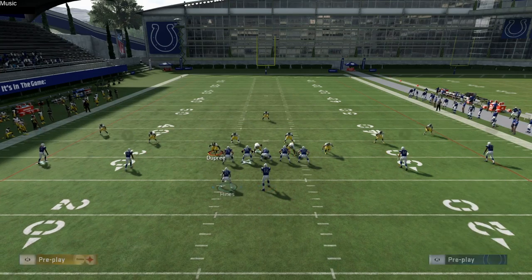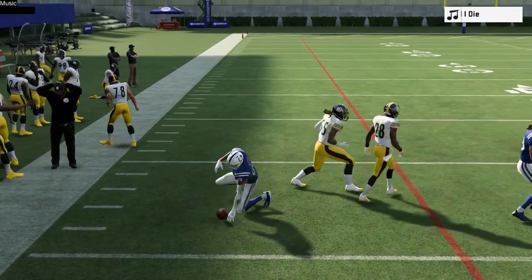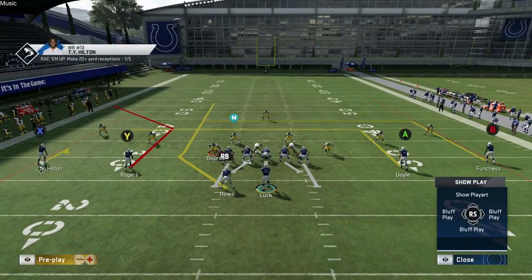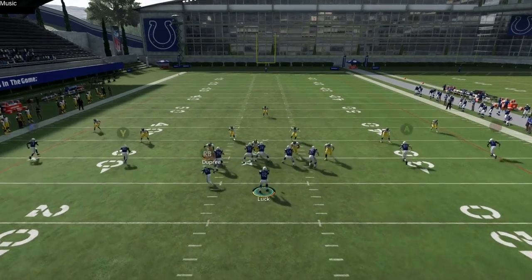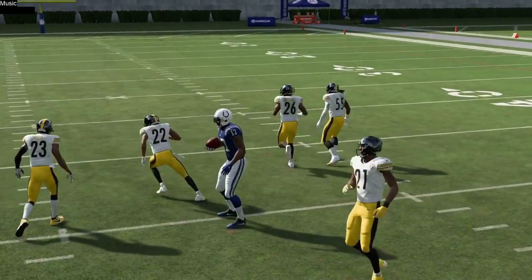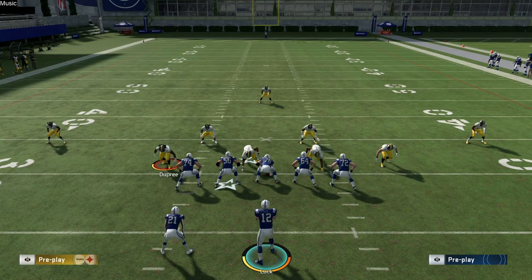It's just a wide open catch every single time in cover three if they have purple defenders on the field. Our last ditch play in cover three from this setup: if they're covering everything on the left side and they user a defender, you're going to be looking for that deep in route by the B receiver, which puts a lot of pressure against cover three and against user defenders because it breaks over the middle of the field super late.